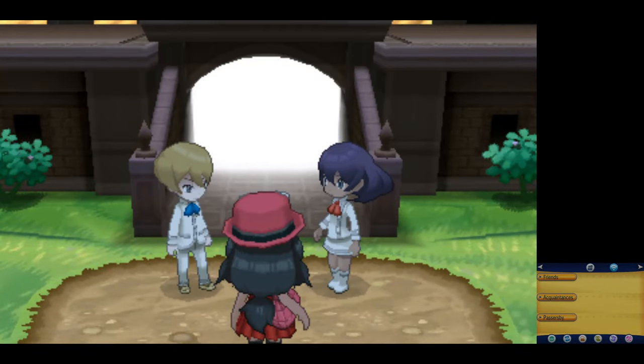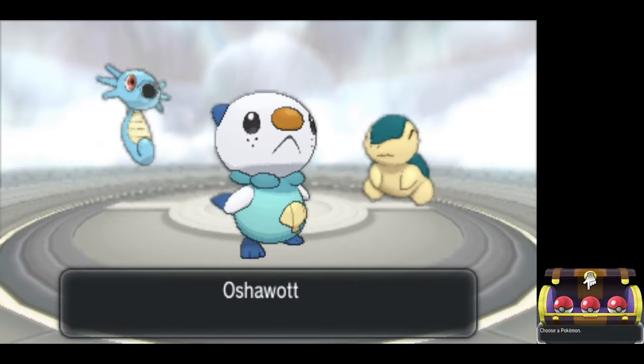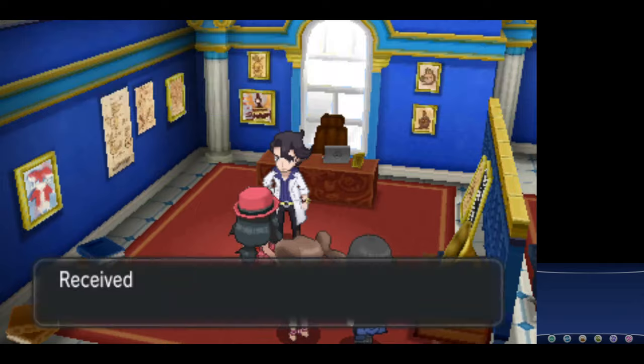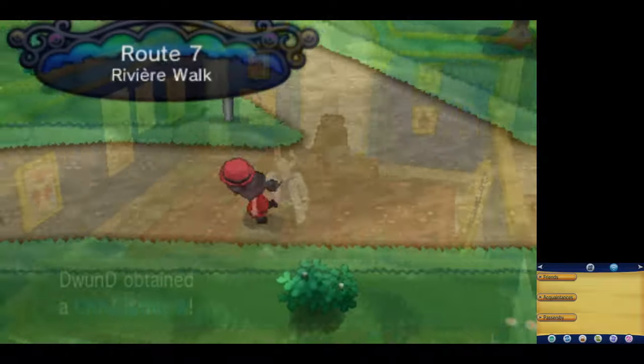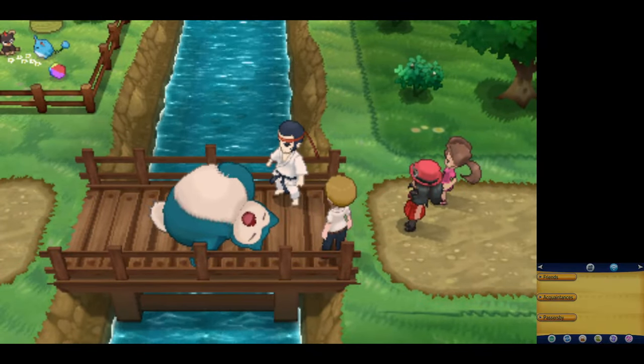First we meet the Professor's assistants and then battle him, and once again it's glitched out to where we don't have the three Kanto starters. I pick Oshawott this time because it will provide an HM user for Cut, Surf, and Waterfall. We can make our way through Camphrier Town to Route 7, where there's the Snorlax blocking the way.